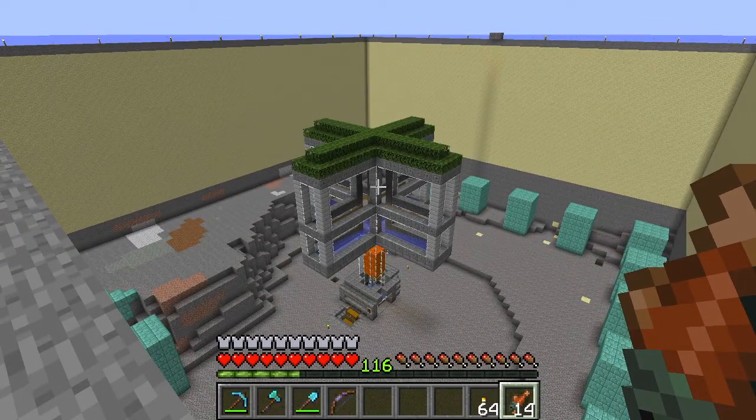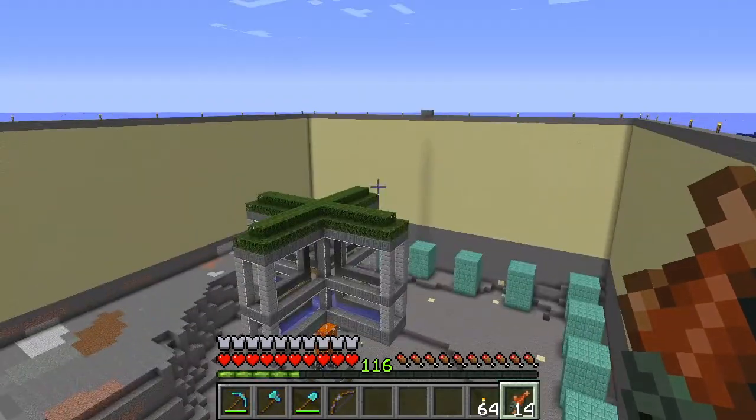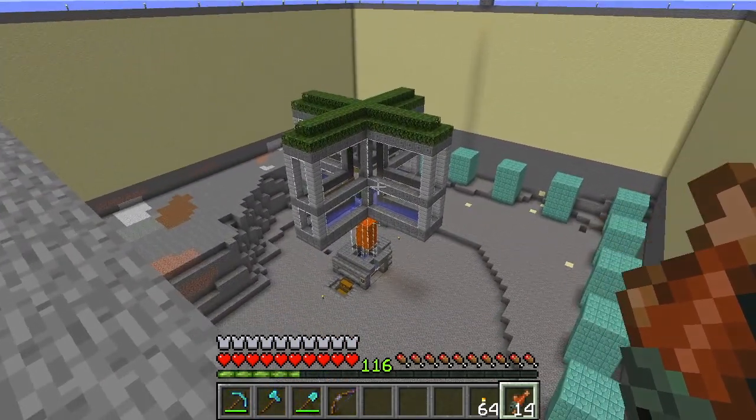For some reason things just aren't spawning right now. They literally were just a minute ago, and that's why I had all the stuff in the chest. It's kind of bothering me — I'm not really sure why it's not working.